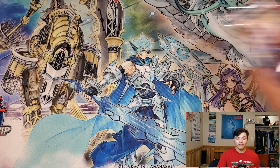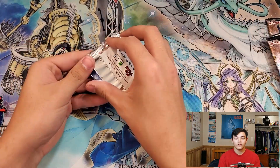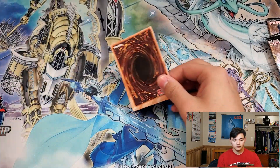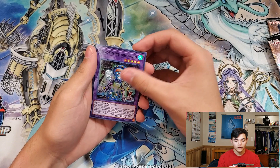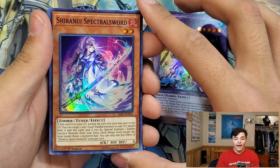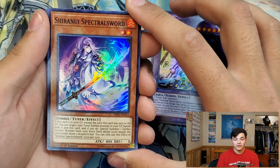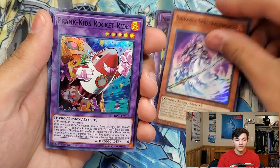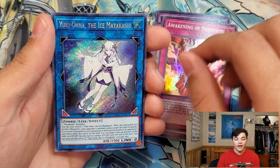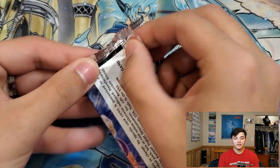We're going to start with the five packs of Hidden Summoners. First pack: we got Prankid's Weather Washer. Shiranui Spectral Sword can go in our deck, but we would much prefer our Spirit Master instead. Prankid's Rocket Ride, Awakening of Nephthys, and Yuki-Onna the Ice Mayakashi. On to the next pack.